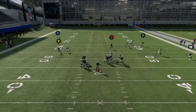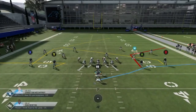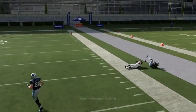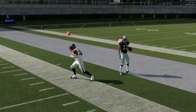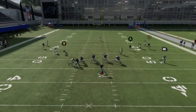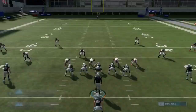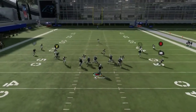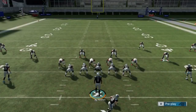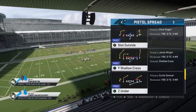Out of the pistol spread we have the Y corner. McCaffrey's pretty much your first read — it's best to run these plays as far to the left sideline as possible because McCaffrey is what makes this play special. You also have a zig route on the other side which is a really good man-beating route. The A route is good too against cover two, and against cover three streak the B receiver to open the A route.